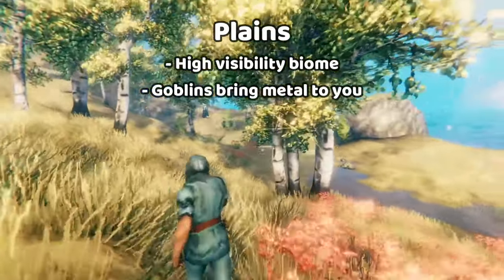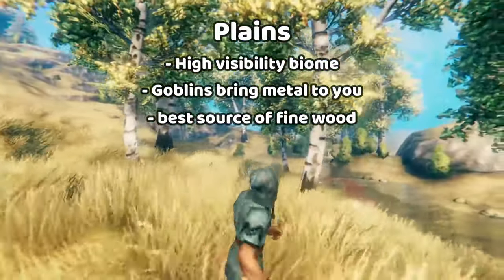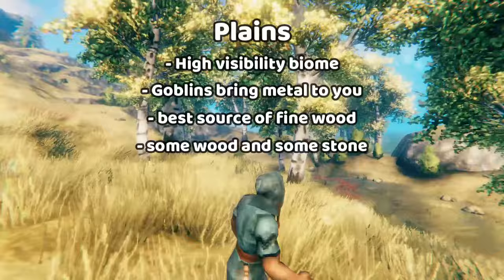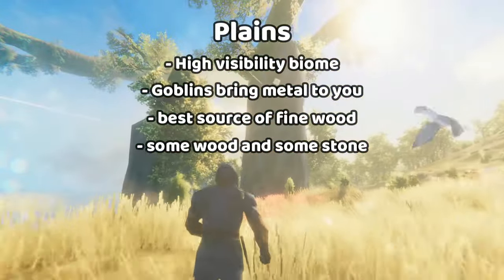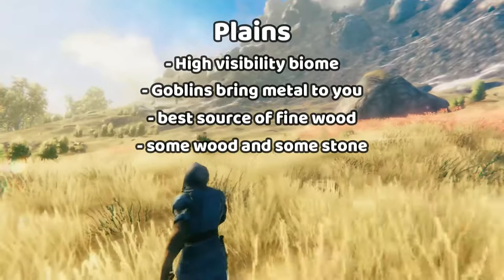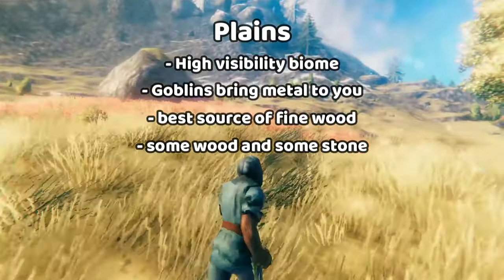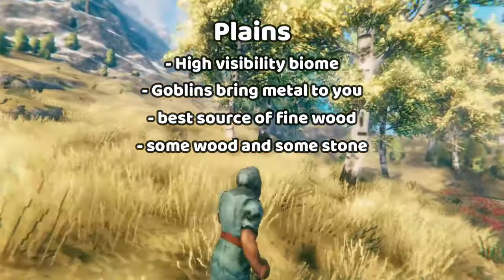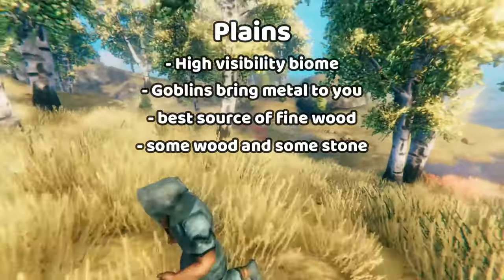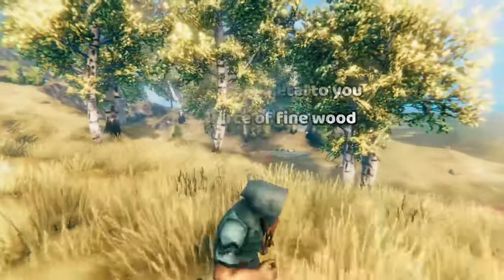The plains also has an abundance of fine wood, some regular wood, and some stone. If you find the structures here there's a lot of stone, but plenty of plains areas don't have those structures at all — they just have some rocks, so there's not that much stone available. It's kind of like the other biomes in that when you build here, you really want to bring your material from the meadows and the black forest to make your building experience more enjoyable.